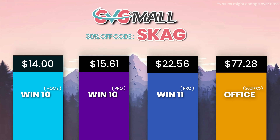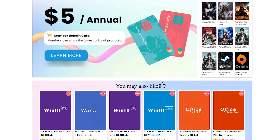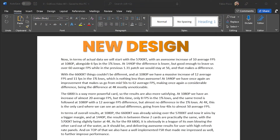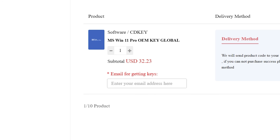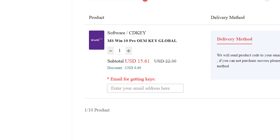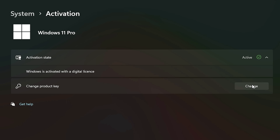Today's video sponsor is GVGMall, bringing you lots of software deals like Windows 10, Windows 11, Office 2019 or 2021. You can use my SKG discount code for 30% off, getting a Windows 11 serial key for $22 and the Windows 10 one for only $15. Then use the key in your Windows settings and you'll have an activated system.